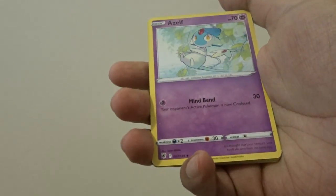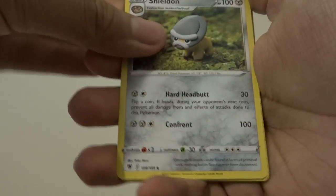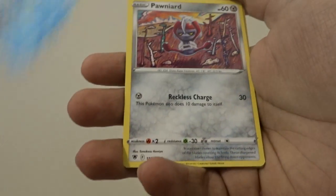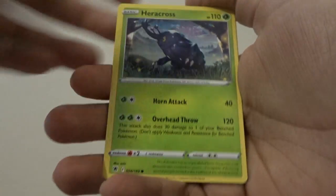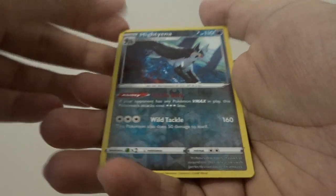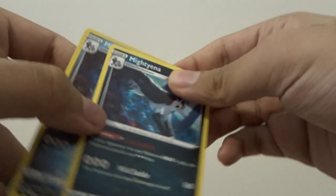So we have Darkness Energy, Azelf, Sheldon, Uxie, Barboach, Ponyta, Eevee — to go with both the evolutions — Heracross, Teddiursa, reverse holo rare Mightyena, and oh, double Mightyena — that's cool! No hits in that pack.